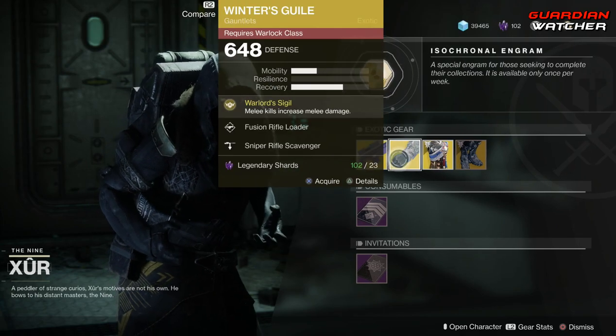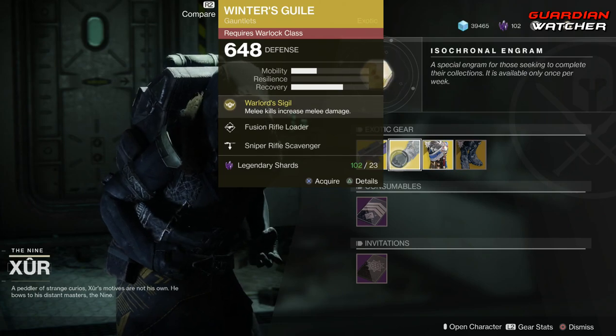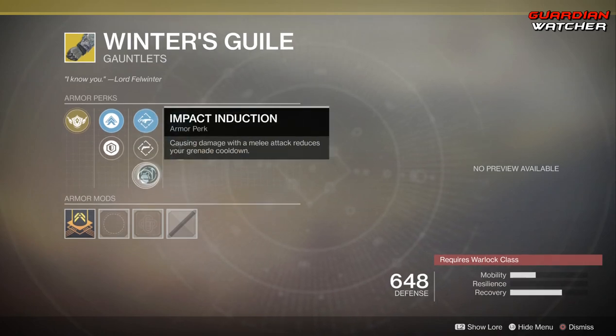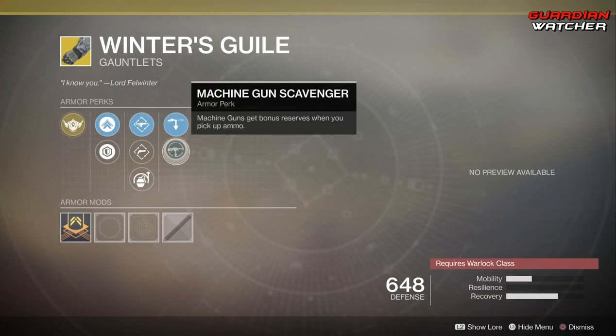The next exotic is the Winner's Guile. The treasure perk on this is Warlord Sigil, which means melee kills increase melee damage. Then we have Fusion Rifle Loader, Hand Cannon Loader, Impact Induction, Sniper Rifle Scavenger, as well as Machine Gun Scavenger.